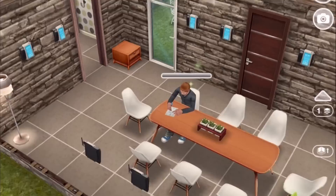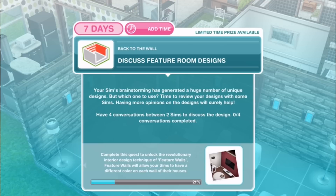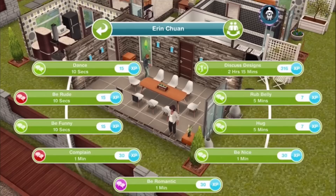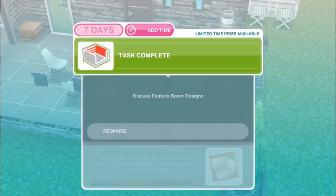Next: Discuss feature room designs. Your sim's brainstorming has generated a huge number of unique designs — but which one to use? Have 4 conversations between 2 sims to discuss the design, so we need 4 pairs of sims. Start the first one here — discuss designs for 2 hours and 15 minutes. Make sure you have 4 pairs of sims doing this task at the same time and you can get them all done in 2 hours and 15 minutes, rather than doing multiple sessions.